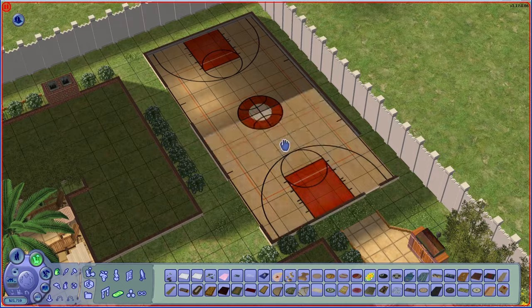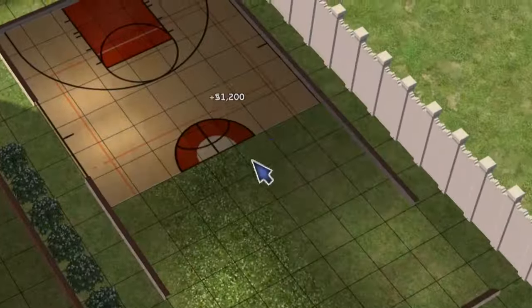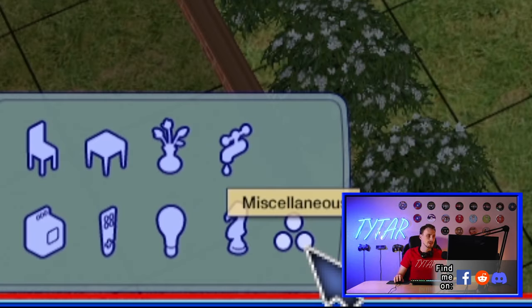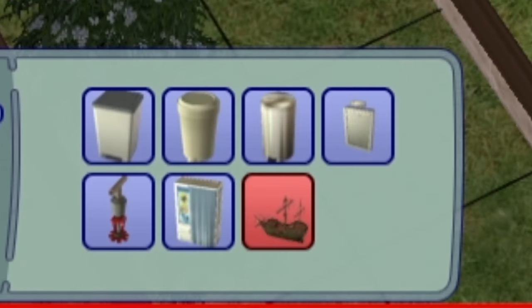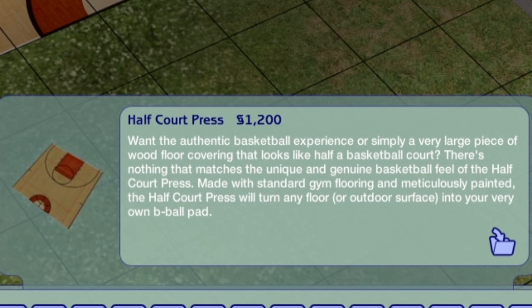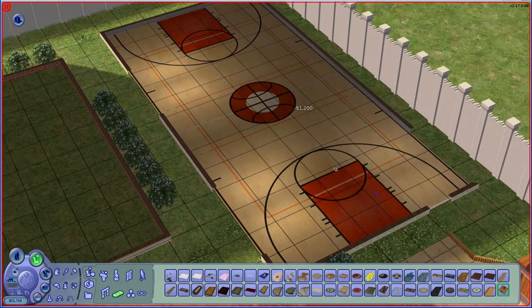What kind of rug is this? A basketball court rug? You literally have this and you're like, no Tytar, stop it, that's not a rug — that's a half-court thing, don't even try it. Let me prove you wrong. Here we are in buy mode. I go to decorative, then rugs — the very last option. It's a rug. Half-Court Press for 1,200 simoleons under the rug decorative category. It does nothing for environment — it does nothing. It's literally just a basketball court. You can rotate it and make a full-blown court.